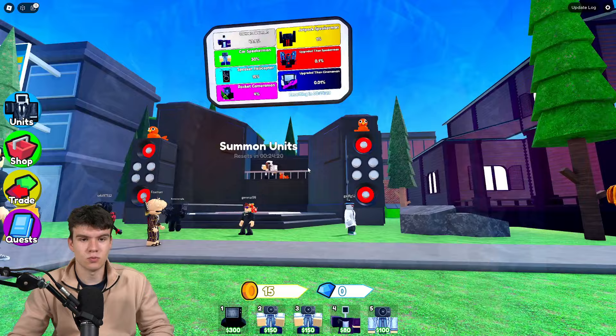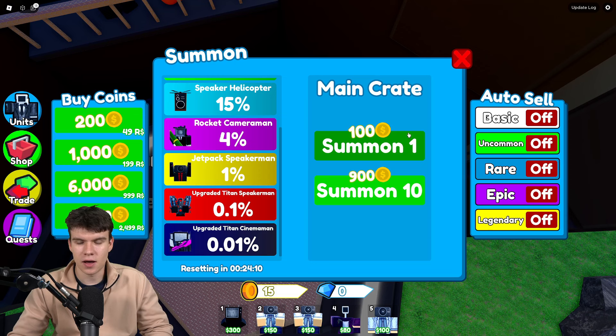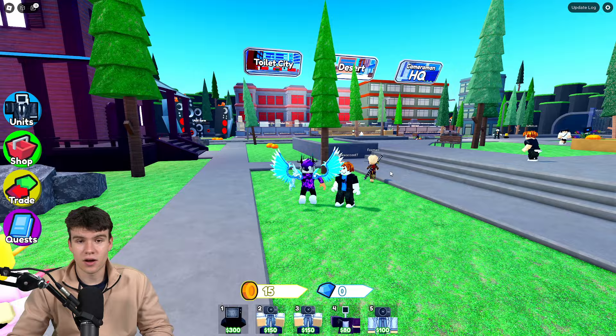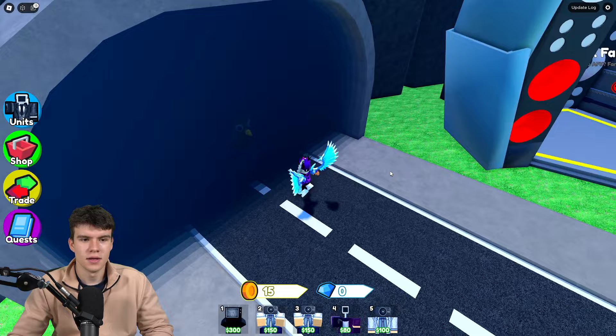So how do we get these godly units pretty fast? Godly units can currently only be obtained from the summon, and they are a 0.01% chance. There is only one godly unit in the game right now, which is the upgraded Titan Cinema Man. However, as the game progresses, there are probably going to be a few more added. The chance of these godlies is always going to be 0.01%, which is 1 in 10,000 chance. So every single time you open a crate, you have a 1 in 10,000 chance to get one. On average, if you opened 10,000 crates, you would get at least one.